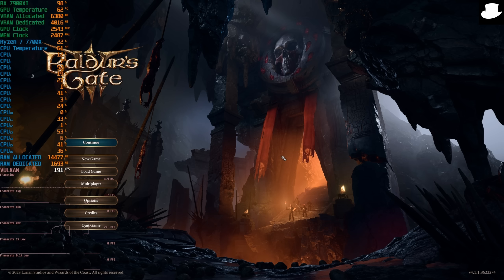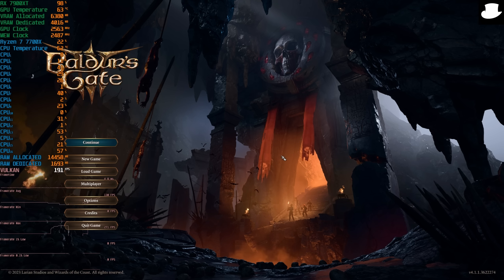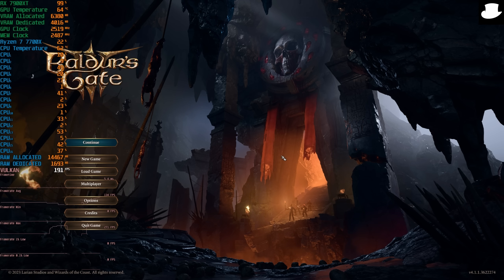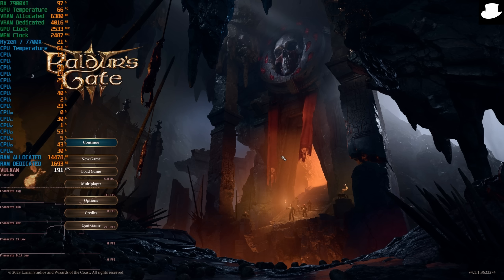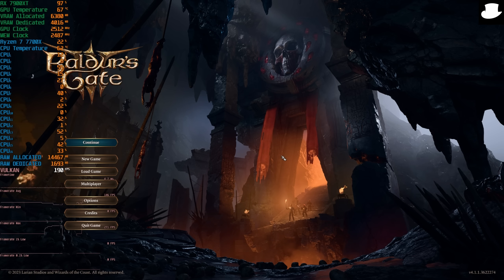Baldur's Gate 3 is developed and published by Larian Studios. The description reads: Baldur's Gate 3 is a story-rich, party-based RPG set in the universe of Dungeons and Dragons, where your choices shape a tale of fellowship and betrayal, survival and sacrifice, and the lure of absolute power. It's $59.99 with single player, online co-op, LAN co-op, Steam cloud saves, controller support, and it is DRM free — which is really, really big. Larian has done, in my opinion, really amazing work so far.